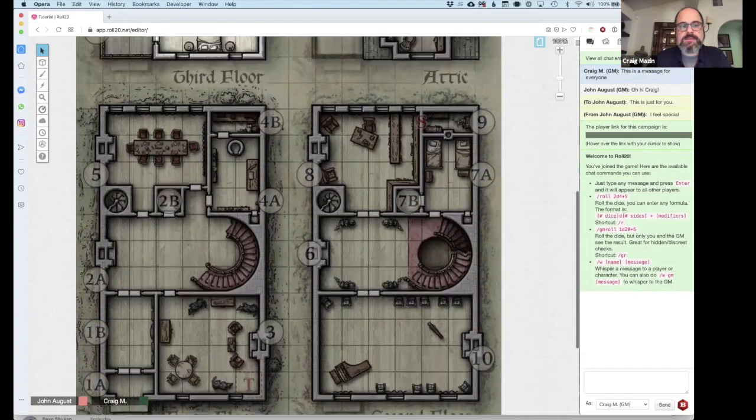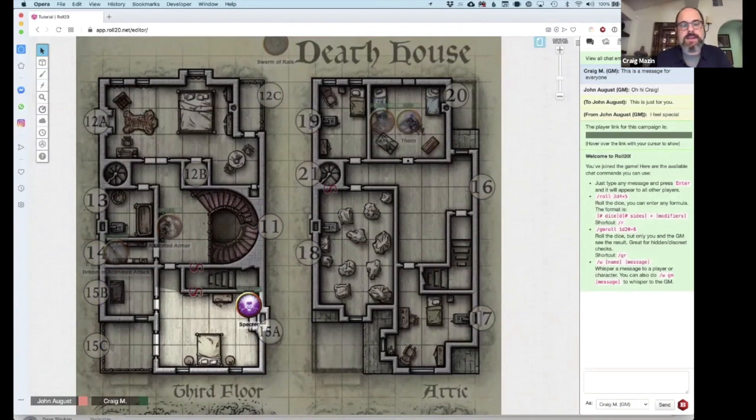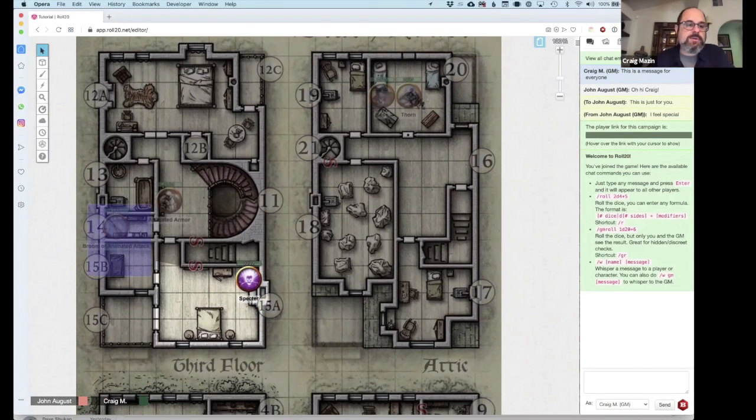Generally speaking, those red indicators — S's, T's, and similar markers — players are not seeing, and they're certainly not seeing the room numbers. You can move back and forth between the O and K layers. Here's a broom of animated attack — it's transparent because it's living on the K layer; players can't see it. When they open that door, you describe the room and mention there's a broom — big deal. If they get too close and it comes alive, you move it from the K layer to the O layer.